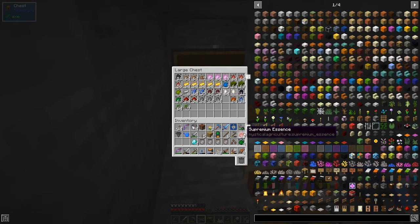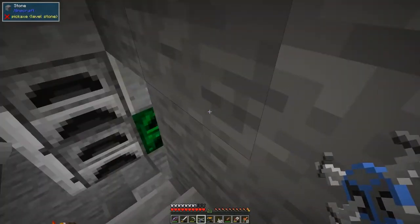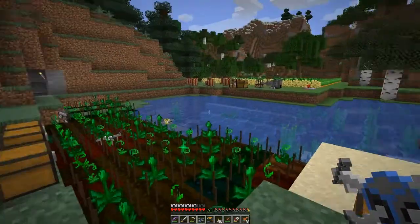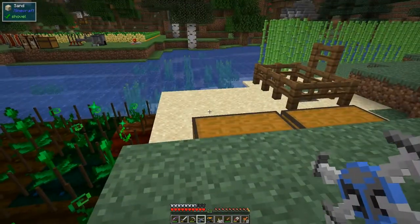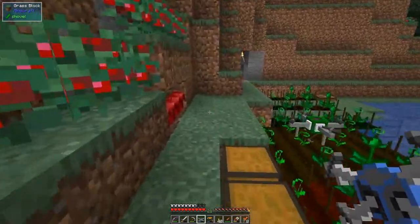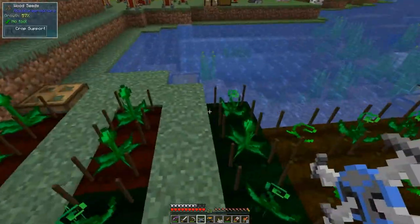I'm going to take all of this because I would also like to make the master infusion crystal. The master infusion crystal basically never breaks - you can lose it but it never breaks. So let's start with these two seeds - we're going to do the diamond seed.